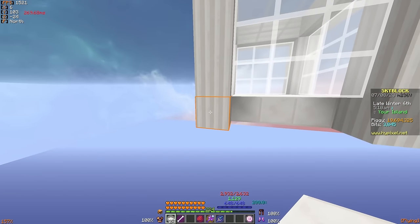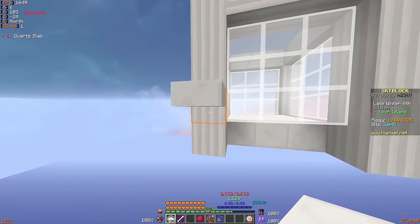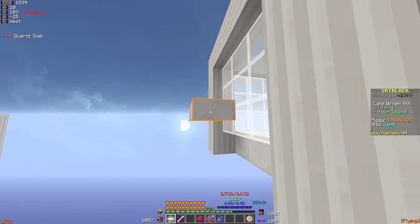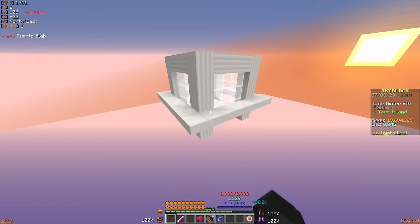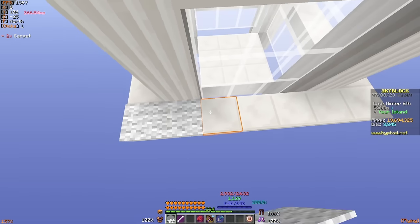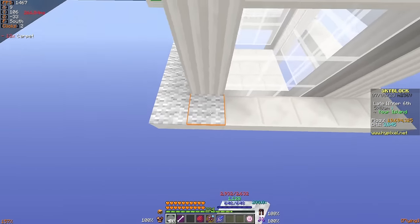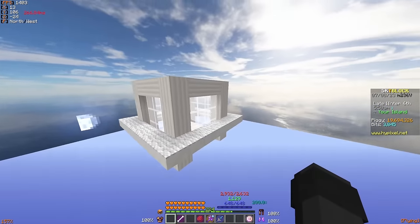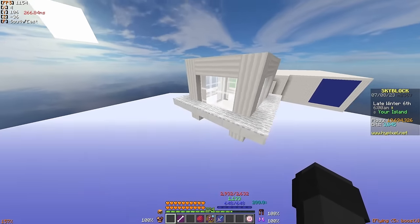To place the slabs, go two blocks from the bottom of the build and place the slab on the top half of the secondary block, surrounding the entirety of the box. Then once you've placed all the slabs around the box, grab your carpets and place them as well, as this will prevent any mobs from spawning depending on what minions you choose to use. Now that the carpets are placed, this is the entirety of the build practically finished.